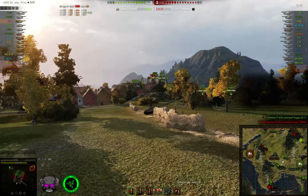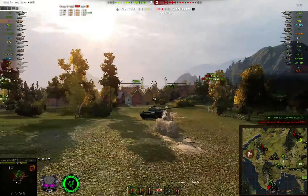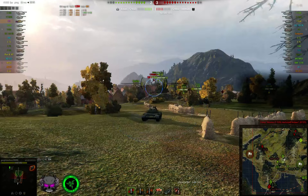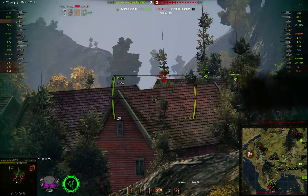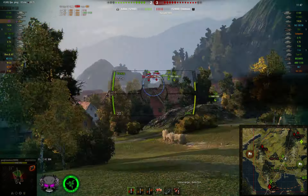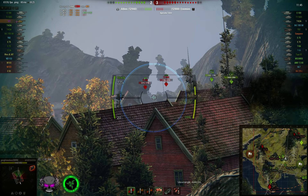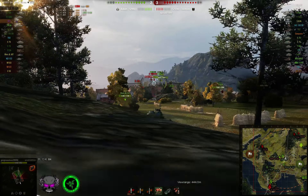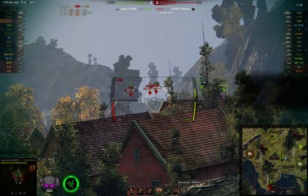On the other flank, the heavy corner, it's looking okay-ish, as our E-75 over there is stock too. And the E-100 has already lost a lot of HP, but it's still an E-100. So what I'm going to do is just go up here and try and support them by sniping down. As I said, it's not the best tank for sniping at all, but better a decent tank than no tank, I guess.